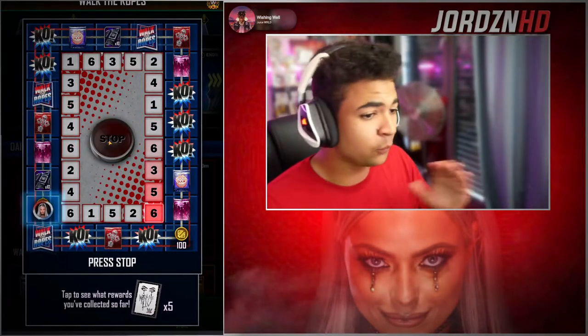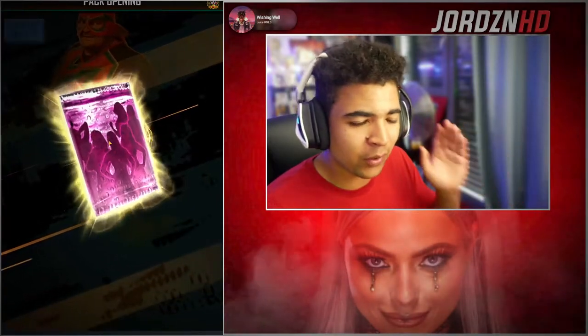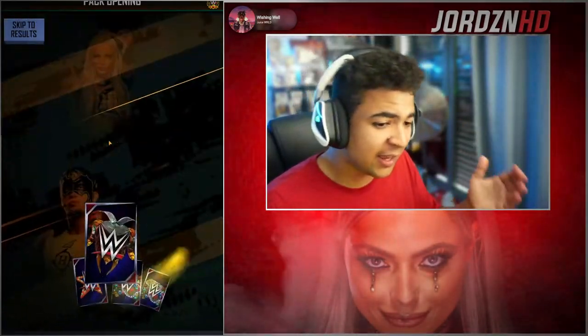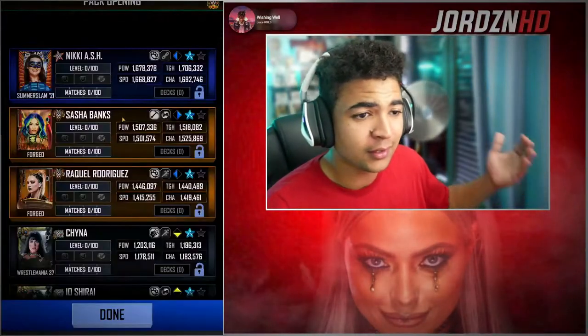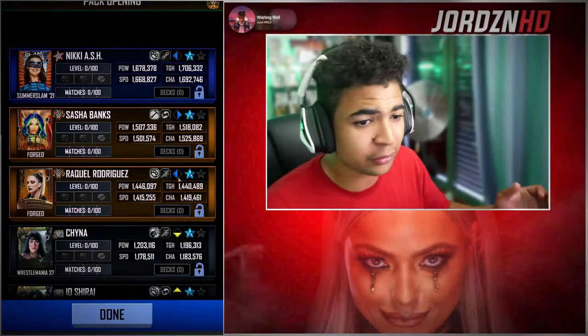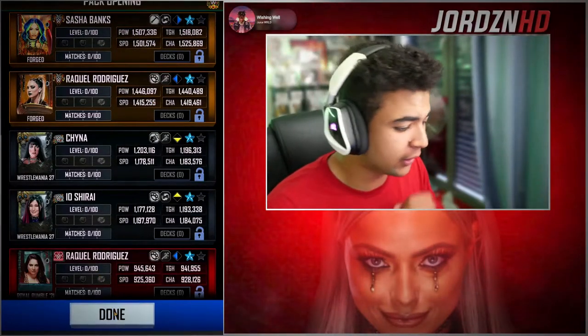Stop — six. We're good. That is a women's division pack if I'm not mistaken. What can we get from this? We've got the Sasha. I'm going to lock that in because we won't be getting that card back anytime soon. So that's awesome — I'll take the Sasha. Great image to keep. If the game will let me lock it — apparently not, we're going to have to do that after the walk the ropes.